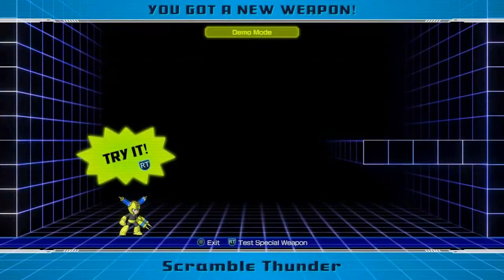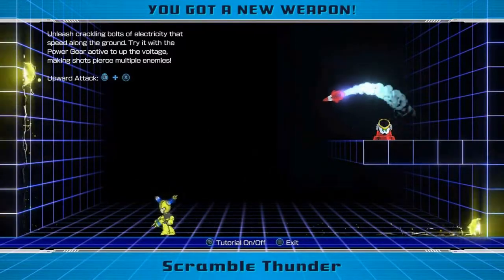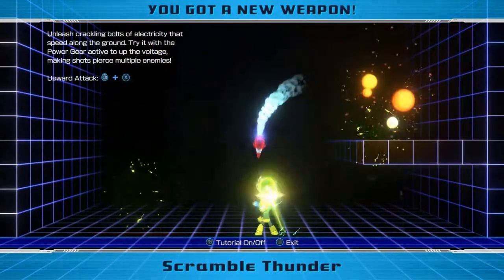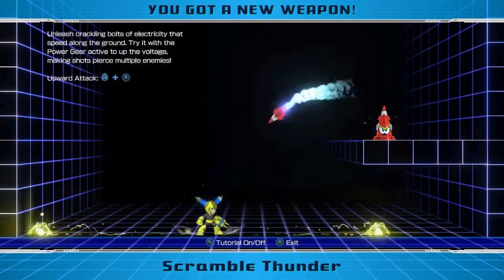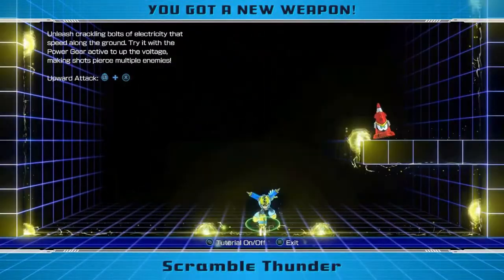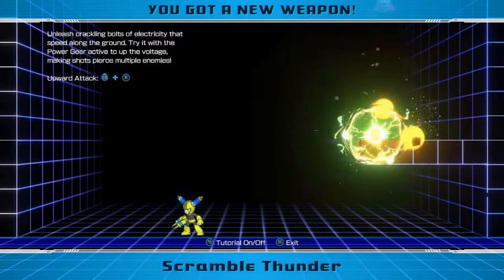Oh dear, how can I edit this now? Scramble Thunder! I already noticed from the demo — you can shoot upwards and downwards, which is the biggest advantage. The biggest problem I had with Scramble Thunder is its deployment time. Compare that to Plug Ball from Mega Man 9 — you can fire it anytime you want. It's not as fast as you might think, and that's a reason I don't fully like Scramble Thunder.